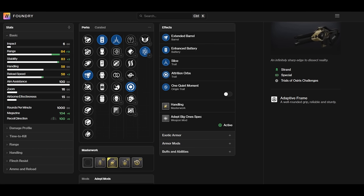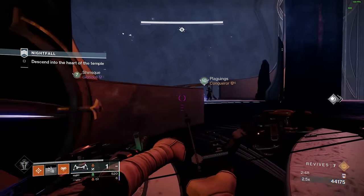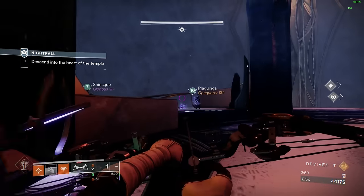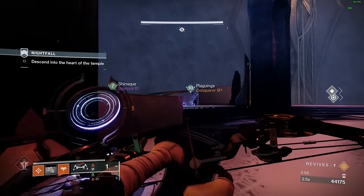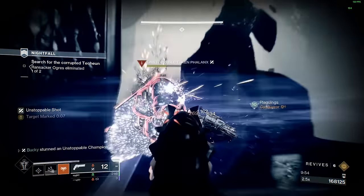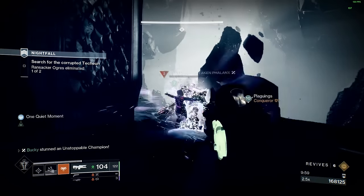Slice in the third column is pretty much your only must-have, and Attrition Orbs in the fourth column, so as you're reducing a target's damage output with Slice, you're also getting them to generate extra orbs. My roll is missing Attrition Orbs — I never really thought to keep a roll that has Slice and Attrition Orbs on a Trace Rifle — but if you don't have this roll, it's not a huge deal breaker. As long as you have Slice, you're good to go.